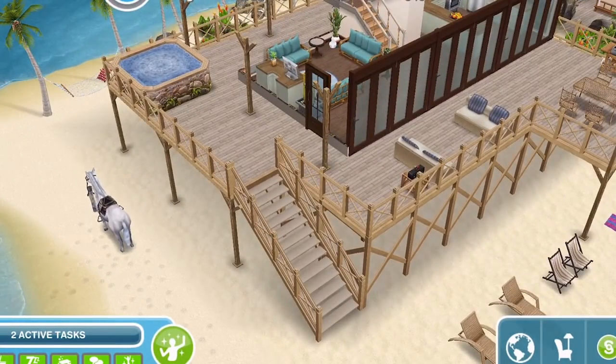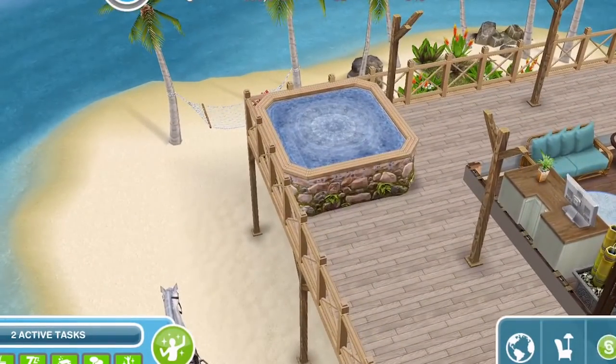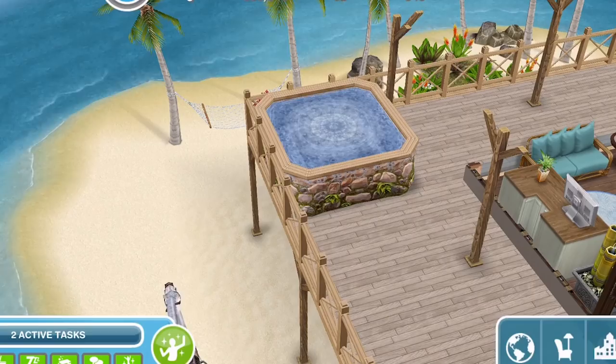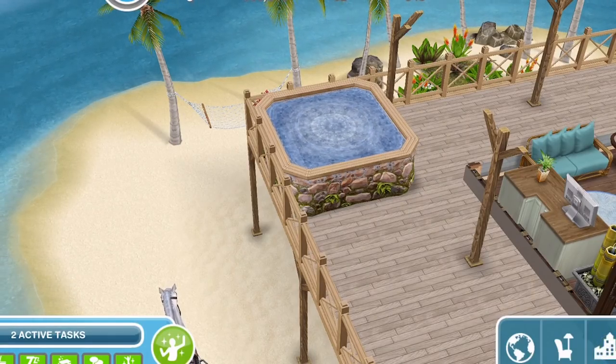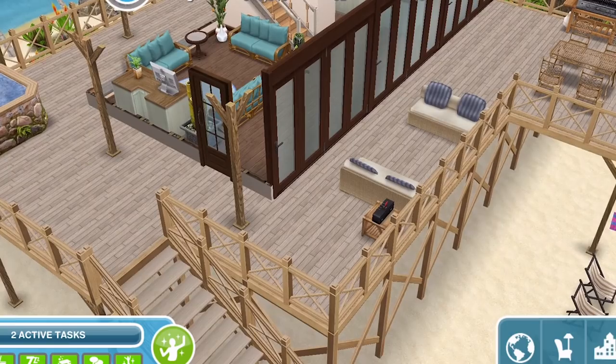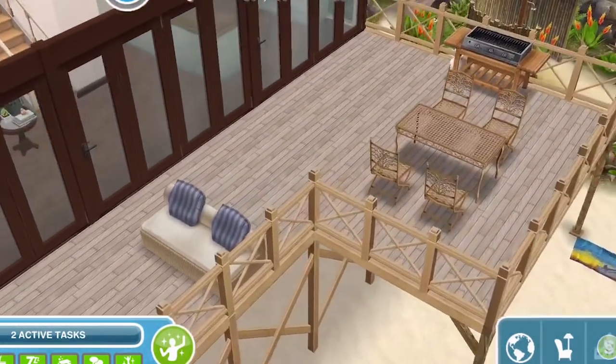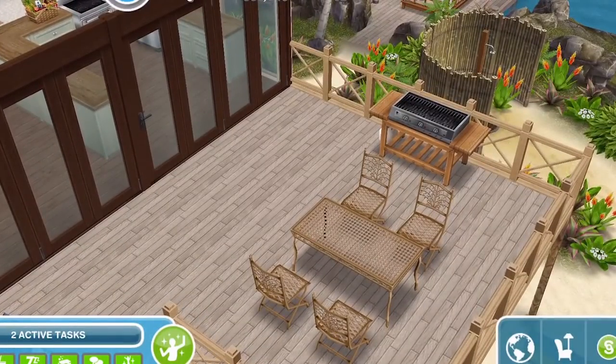You go up the exterior stairs onto this balcony area where we have a hot tub, of course. But on a private island, most of their time is really going to be spent outdoors, I feel. Around the front here is a relaxing seating area with a stereo so they can listen to some music, and there's also a barbecue and a seating area too.